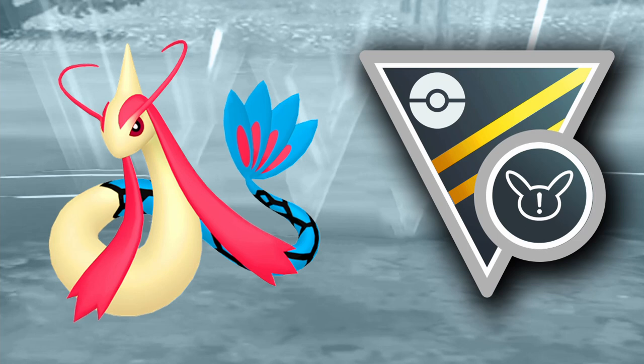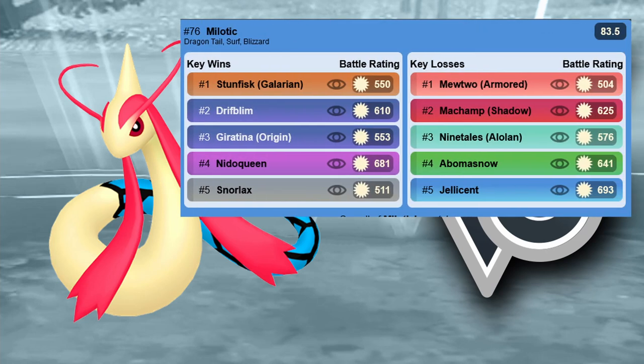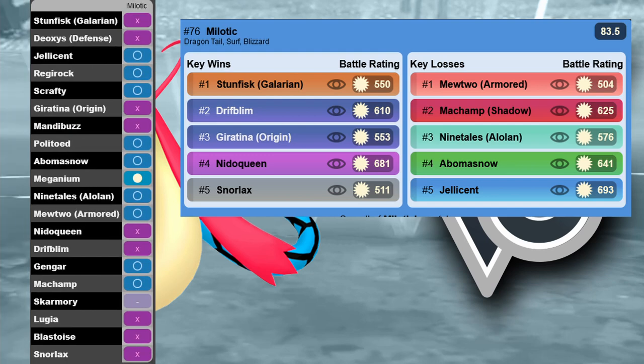The next sleeper pick is Milotic, which is really interesting now because it also has Dragon Tail, which got boosted — making it one of the best quick moves in the game. You have Surf as a faster charge move with STAB and good damage output, plus Blizzard as a nuke. If you farm something down and a grass type comes in, you can go for Blizzard. You can also counter dragon types like Giratina with Dragon Tail dealing super effective damage while you don't really care. Milotic is bulky and can still counter Stunfisk. If you have a good ranked Milotic, I'd recommend using it.